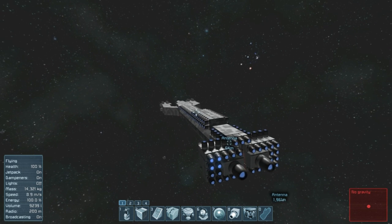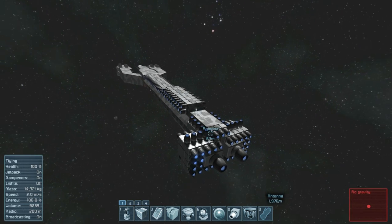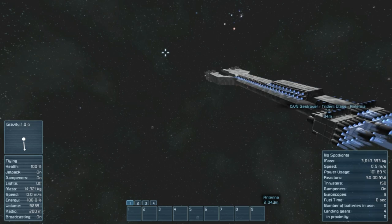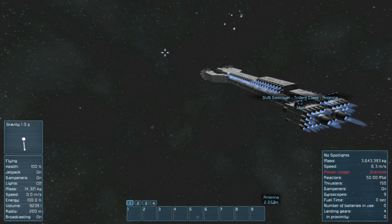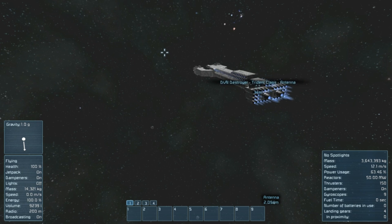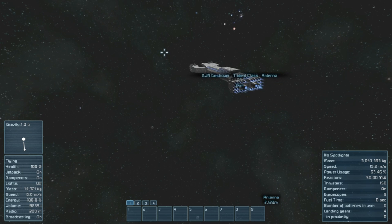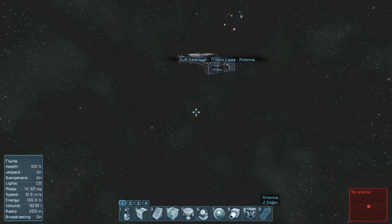And I added another five power generators and three gyros in the middle there, right under there. Off we go. I want to say that's pretty quick. Apparently my spacesuit's broadcast range is only 200 meters — great, that's fine.